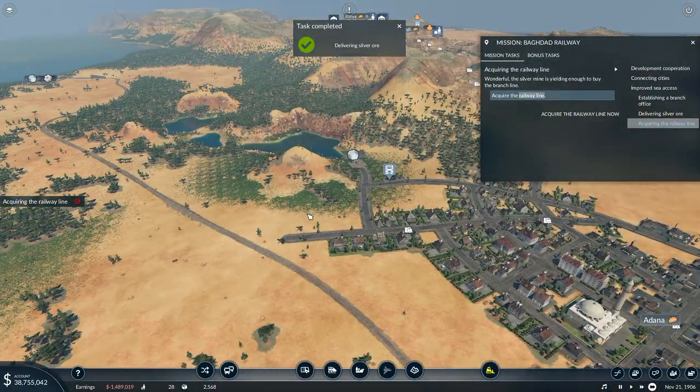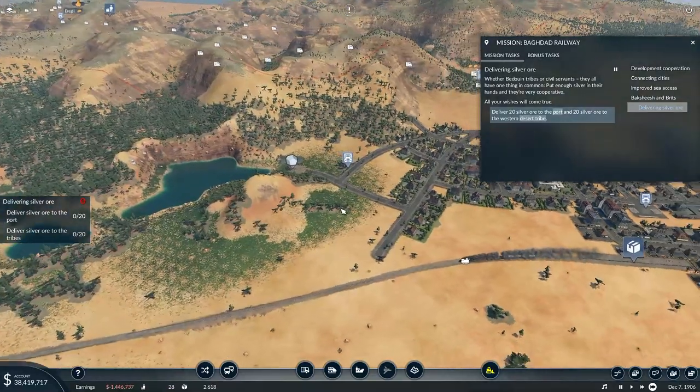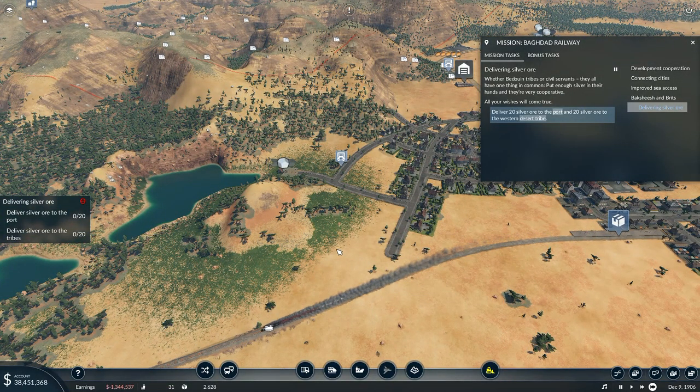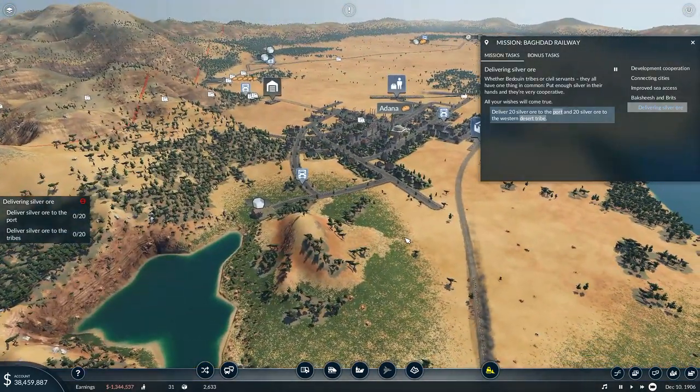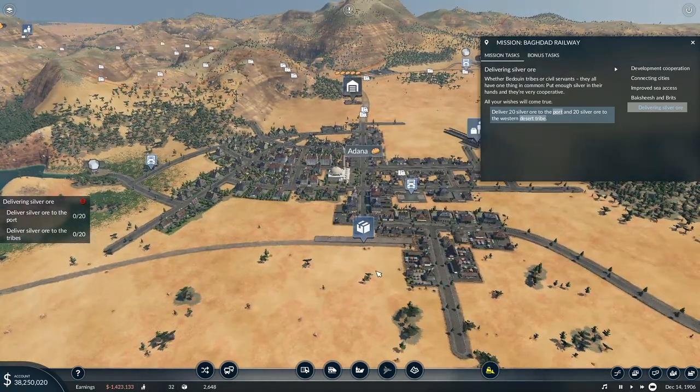The silver mine is yielding enough to buy the branch line. Acquire the railway line. The Sultan's civil servants are a nuisance — no matter how small the request, each time they expect a favor in return. The Brits constantly snoop around near the oil drilling sites. You ought to sick a couple of savage desert tribes on them — that'll keep them busy. Put enough silver in their hands and they're very cooperative. Deliver 20 silver ore to the port and 20 silver ore to the Western Desert Tribe.